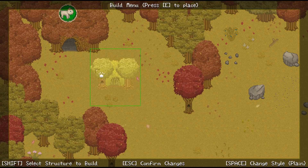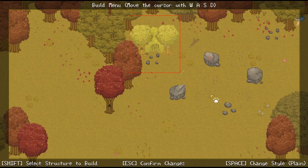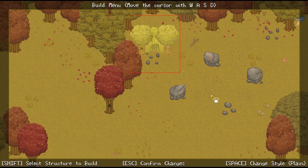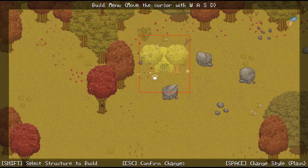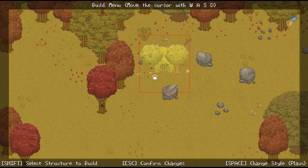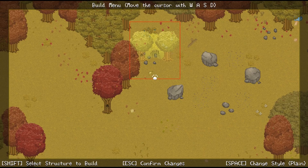So this is the doctor's den. This will be kind of our main area in here. I think we'll put it right up here. We can move the doctor's den around — actually, what if we put that over here? I like this area a little bit better for the doctor. There we go — we'll place that there. And then I think we'll put the shopkeeper's den up here.